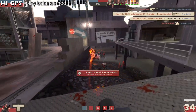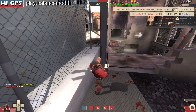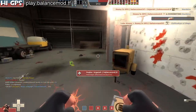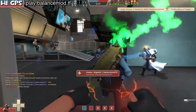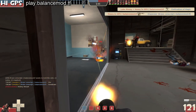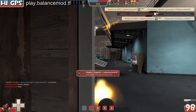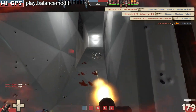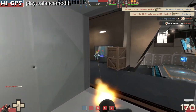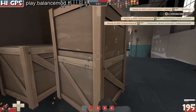Take some damage - running out of ammo. Let's see if I can punch somebody. They have a couple of dispensers here, so take care of that. Pyro - so how's this hallway gonna work for me. Oh, caught a medic - nice! Destroy that - oh my god.